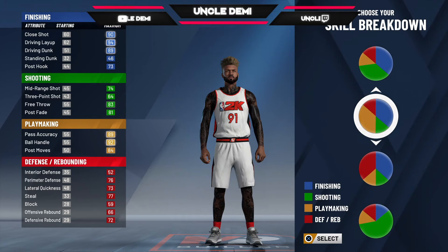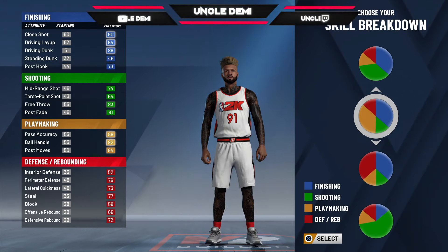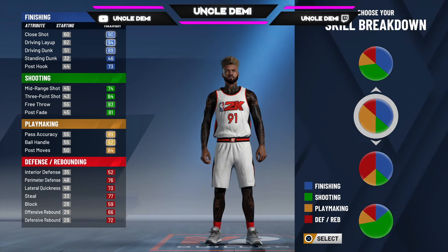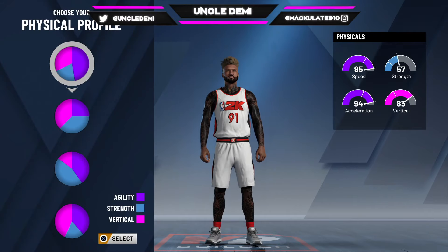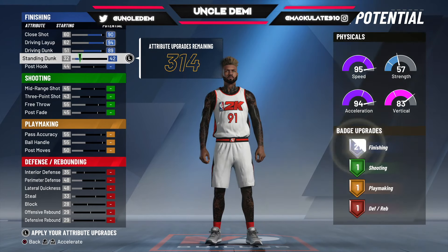When you get the badges, it all just makes more sense. I have two friends with both types of builds, and the one with the slashing pie chart is ridiculous — he finishes at the basket, gets the dunks, you can throw him oops. He's just a better athlete, hands down. You want to go with the body type that gives you the most speed and acceleration, and then max out the top at 89.